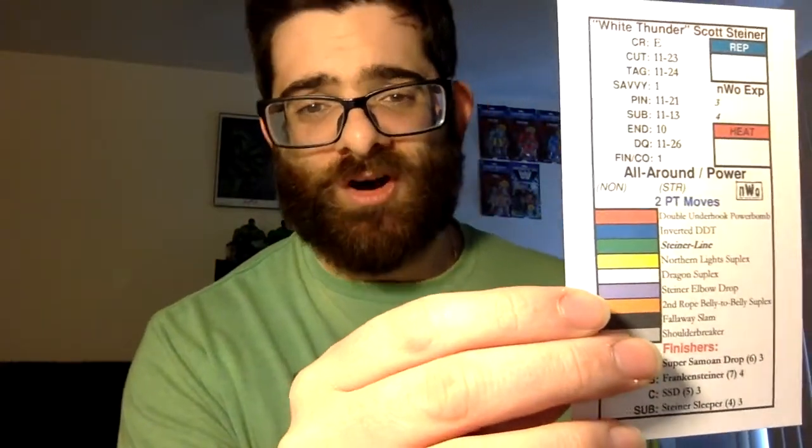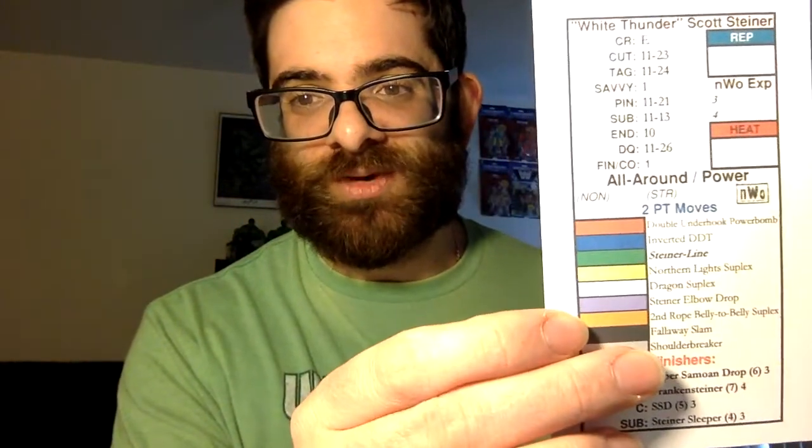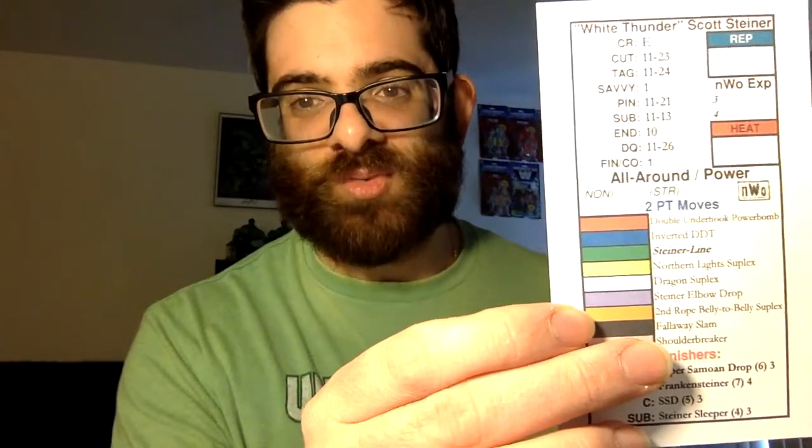This is Randy Savage's card. You get a lot of the NWO members — here's Konnan, X-Pac, The Giant, Rick Thunder, Scott Steiner. You get double cards sometimes, depending on if they were in the NWO in different incarnations. If they were in the Wolfpack or the original NWO, you'll get two cards. So this is when Scott Steiner first turned heel — he was called White Thunder.